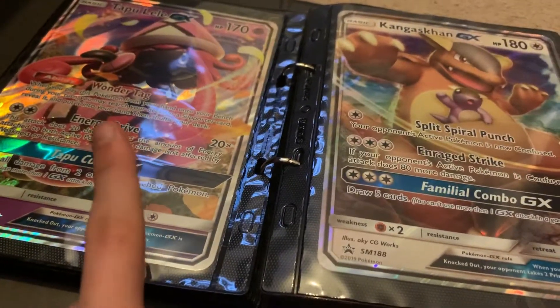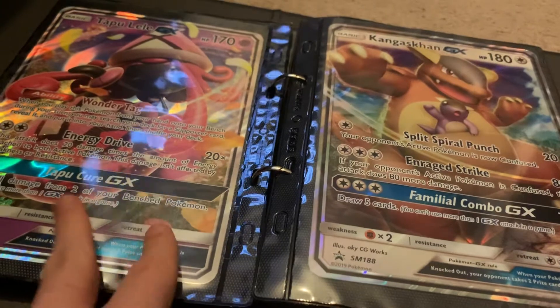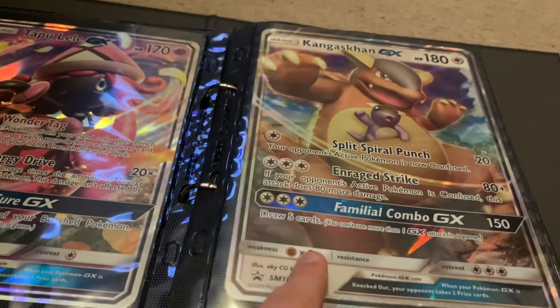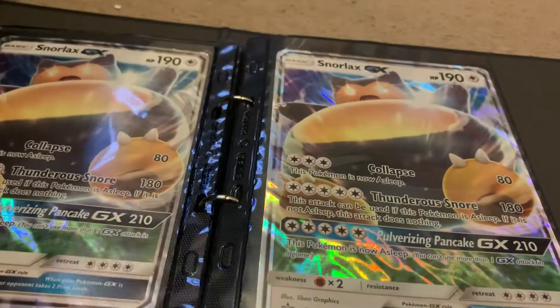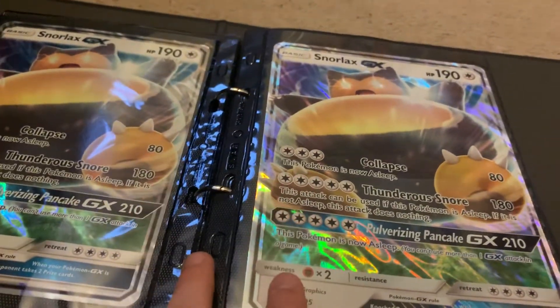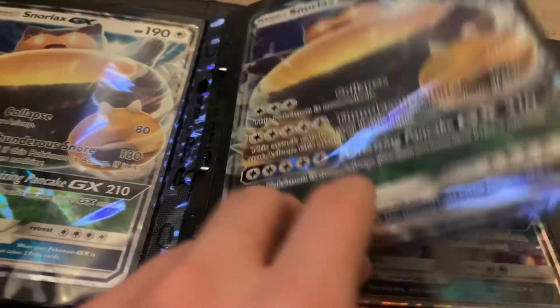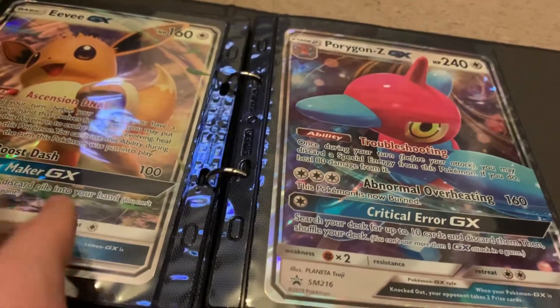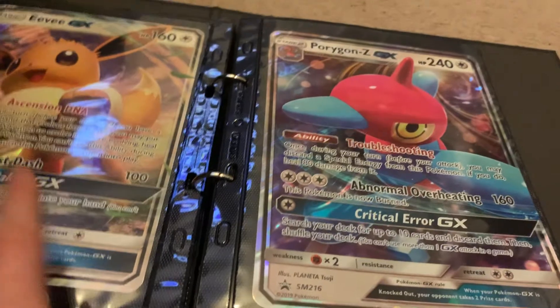Got Tapu Lele from the Island Guardians GX box with the Playmat. Then Kangaskhan from just the Kangaskhan box. Two Snorlaxes — I like the Snorlax box, quite a cool box. Got an Eevee, love Eevee. Got two pages of Eeveelutions in normal size but I really like the oversized card — quite a nice card.